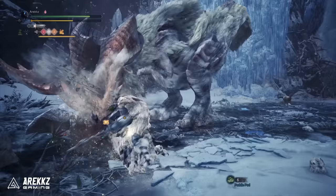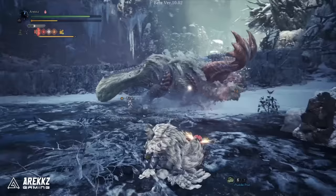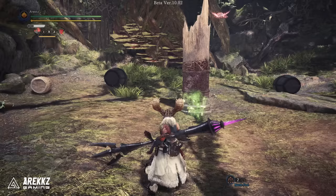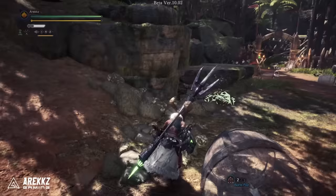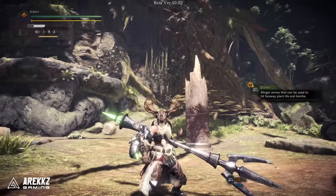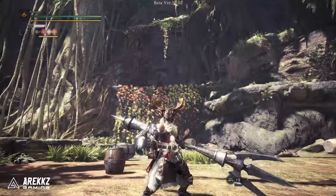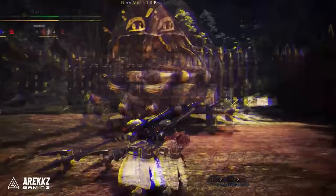On top of that, your kinsect also gains a buff based on the type of slinger ammo you consume. If you use ammo dropped by a monster — the offensive type — your kinsect gets a power buff, denoted by a red kinsect icon. This increases your kinsect's attack power and results in the kinsect kicking out more powder on attacks. Meanwhile, if you consume field slinger ammo — the stuff you collect in the world — it'll instead increase the kinsect's maximum stamina. And when you collect all three buffs, it also extends the duration of the triple buff, which is pretty nice.